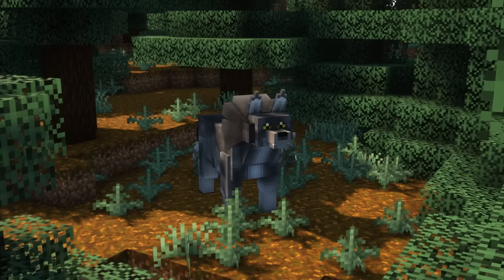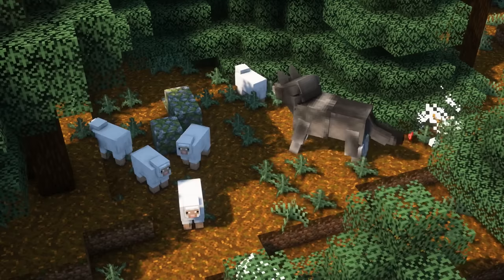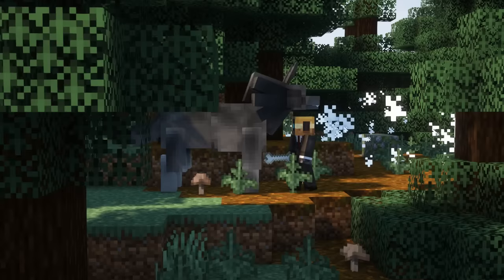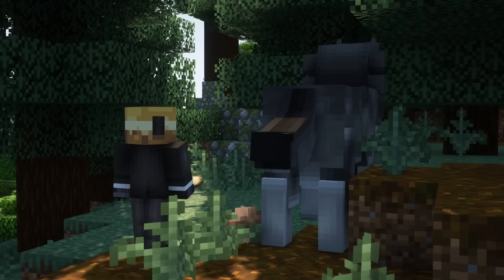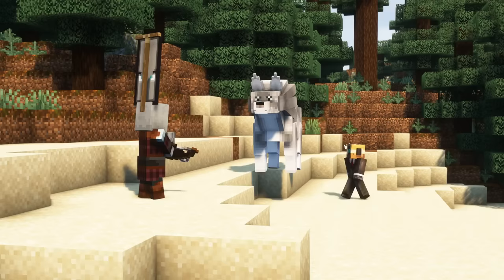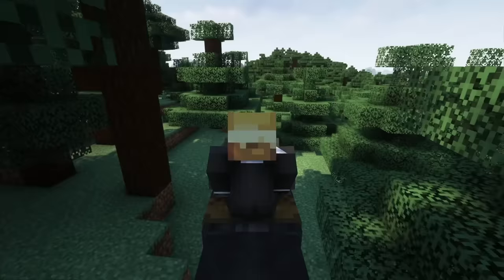Dire wolves are uncommon mobs which can be found in giant spruce, giant tree and old growth taiga biomes. They are not hostile but will naturally hunt sheep and skeletons. To increase their taming speed, feed them with bones. You can breed them with rabbits, chicken, mutton, beef and pork chop. To heal them use the same items or eggs. They will defend their owner in combat and have 30 health, 7 attack damage and 12 inventory slots.